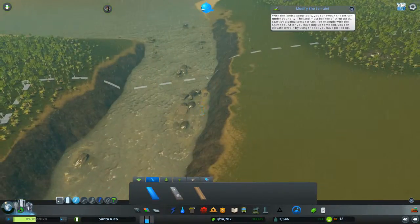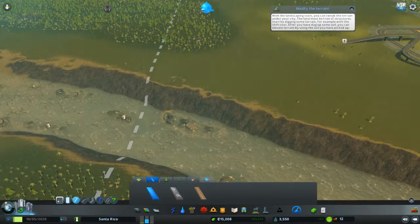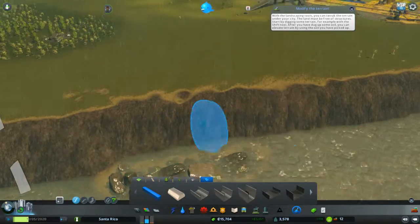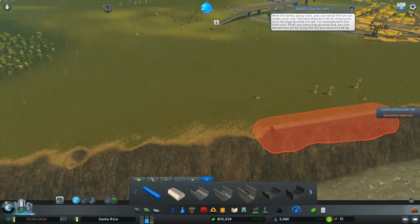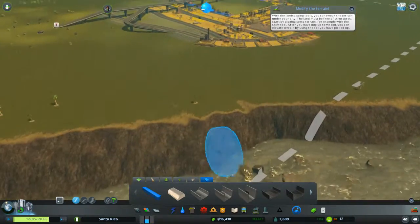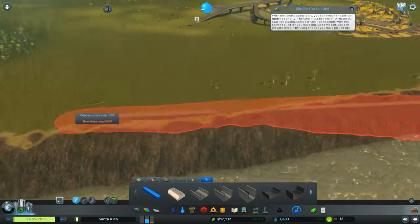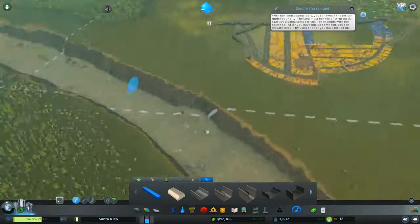We do have a really sharp bank here leading into this river, so what we can do is go to the terrain tab and under the water structures line you can get these pieces that give the shoreline a real nice finish. I don't know if we'll be able to place them here though — it might be too deep. We might have to toy around with it a little bit. Yeah, unfortunately it doesn't look like they're actually gonna fit right there. It's kind of a shame.